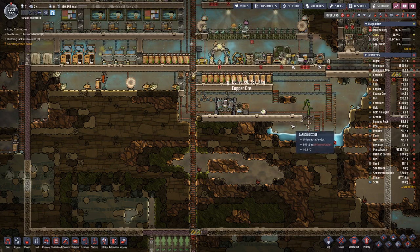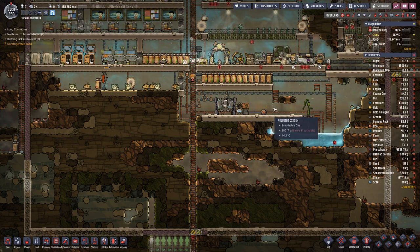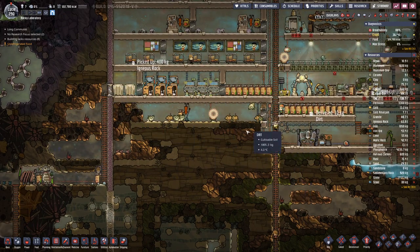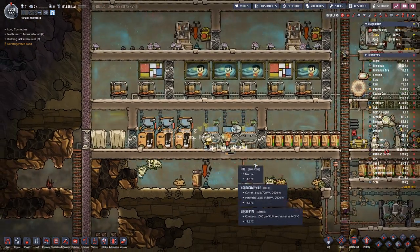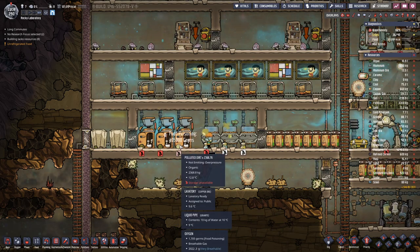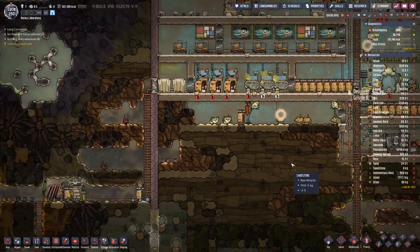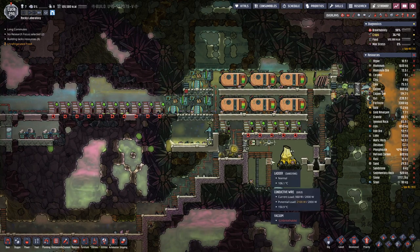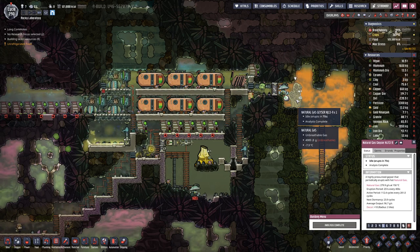Hello boys and girls, my name is OtisD and welcome back to another episode of Oxygen Not Included. Last time we put in some cleaner sanitary devices, though dirty water and polluted dirt are still lying around. Polluted dirt can go to the compost, but what we are seeing is that we do have this natural gas geyser.